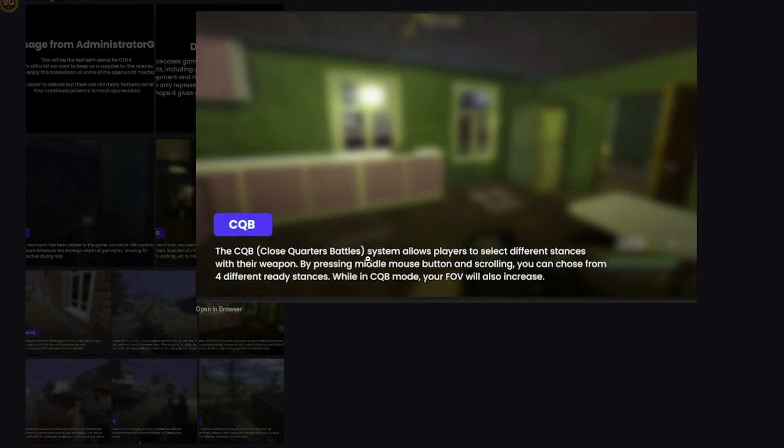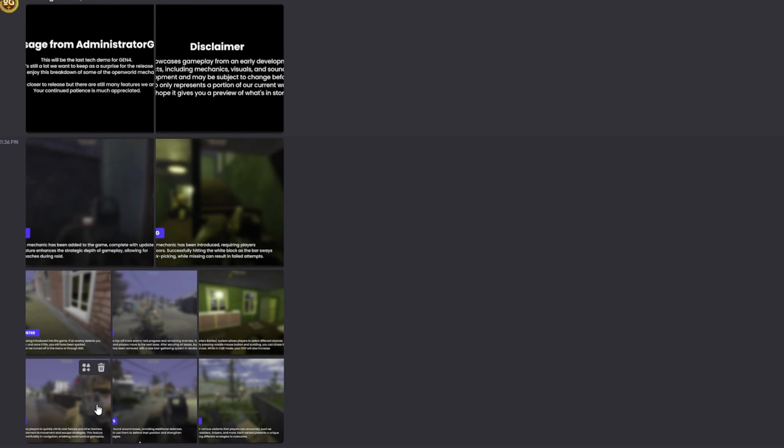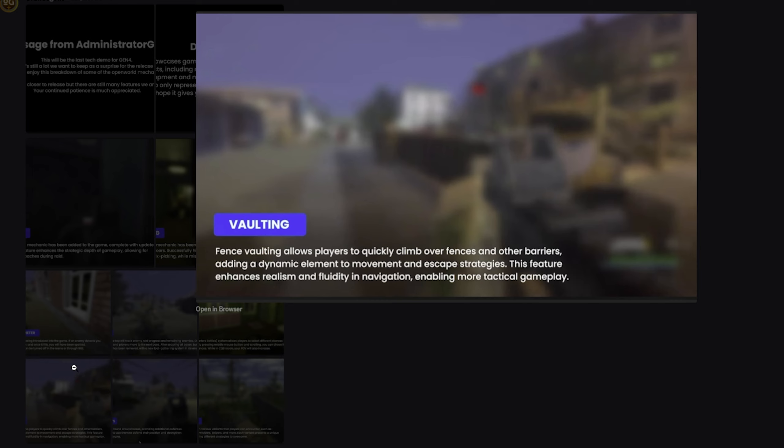We got the CQB — close quarters battles — system, basically the thing I talked about earlier with being able to move your gun around. That's going to be cool for cinematics, making things look more tactical for those who enjoy that, and making gameplay look more smooth overall. Feature aspects like that always take the game one quality step up, so I'm happy about that.